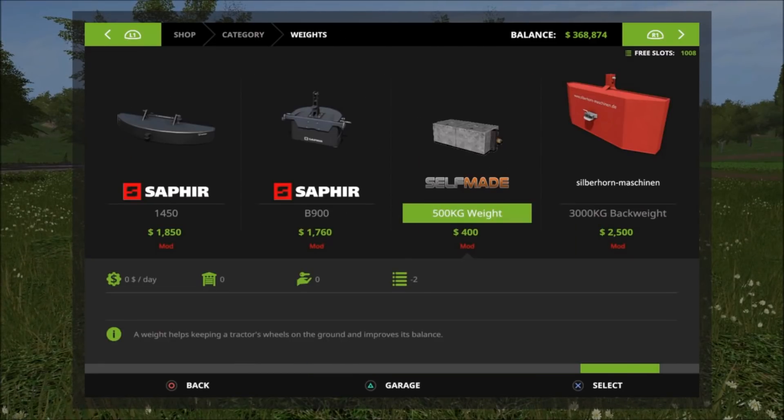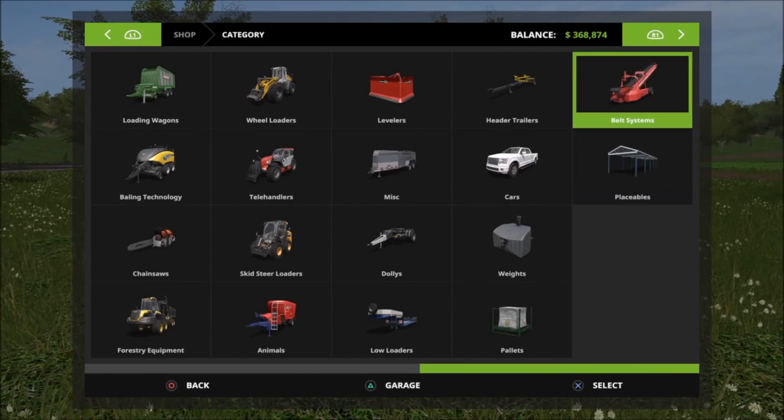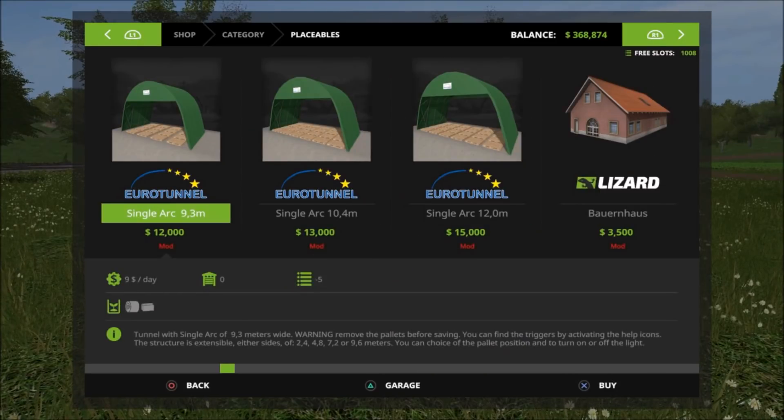The 500-kilogram weight is only 400, zero maintenance a day, and takes up only 2 slots — pretty good.